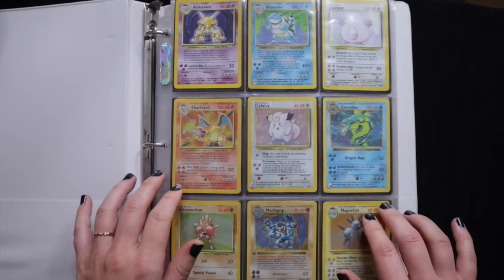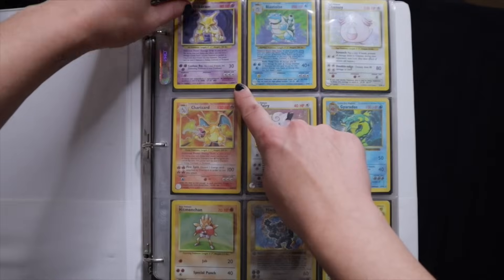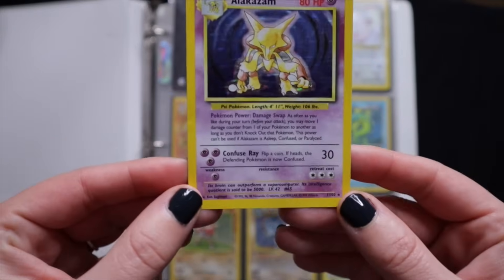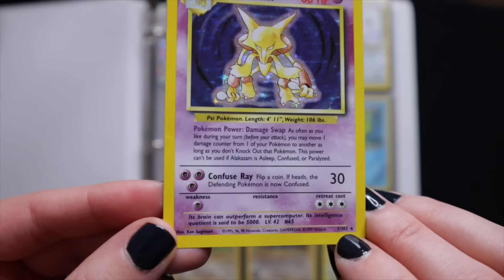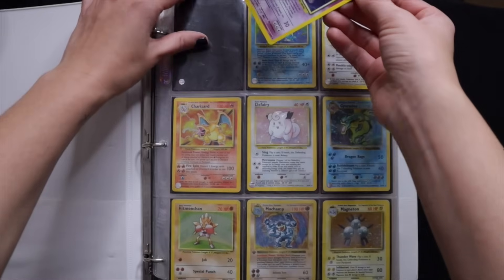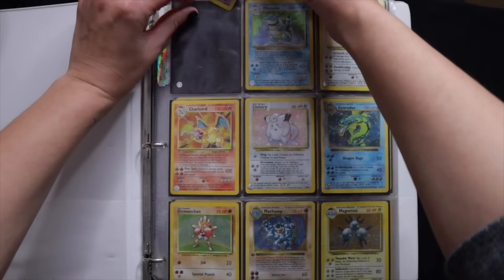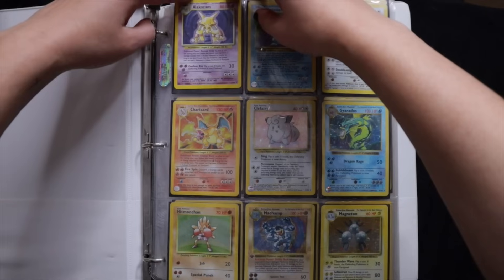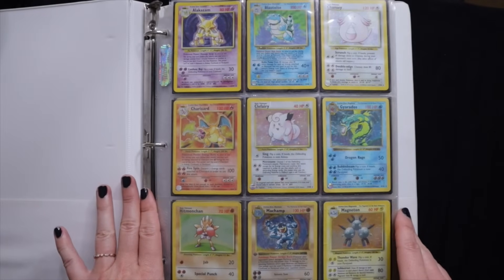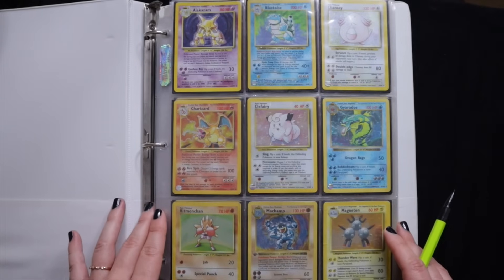All right, so starting off we have the base set. I chose to organize these by the number they were printed. So if you look in the bottom right corner, this says 1 slash 102. That is how I ordered them back in the day. There have been times I've wanted to reorder in a different way, but for my own nostalgic reasons I love them as is. So let's start looking at the base set.